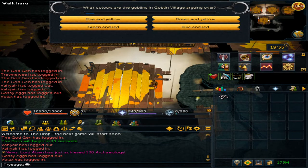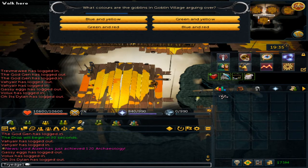The next question is: what colors are the two goblins in the village arguing about? This is green and red.